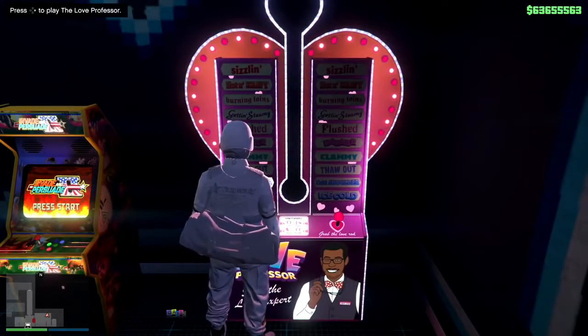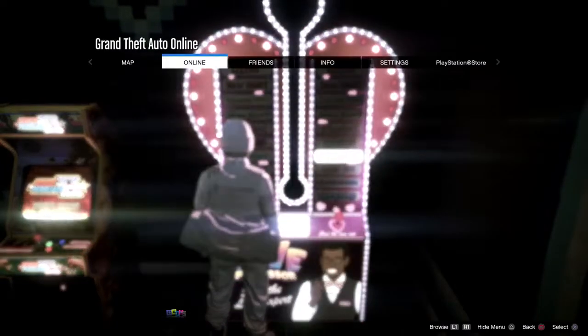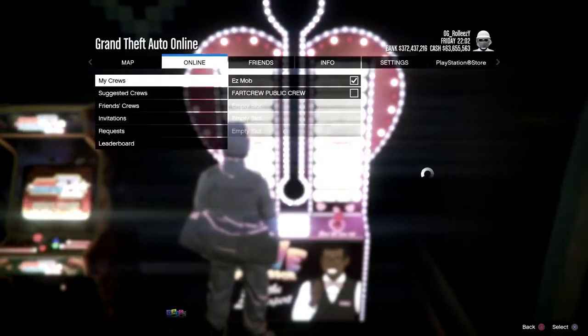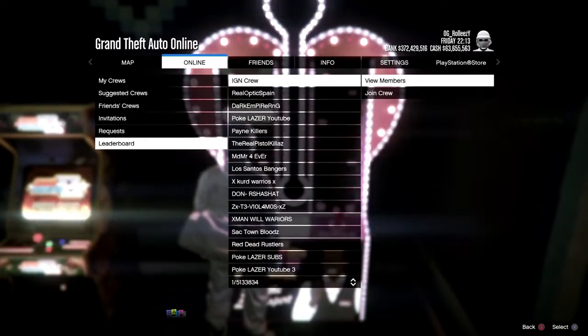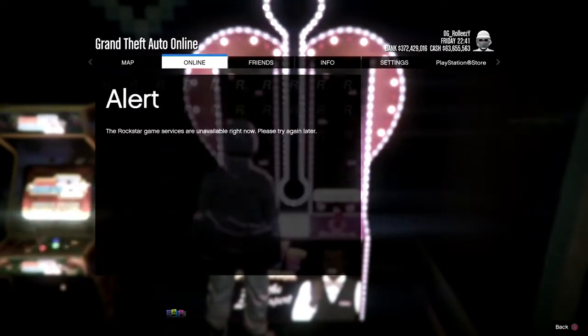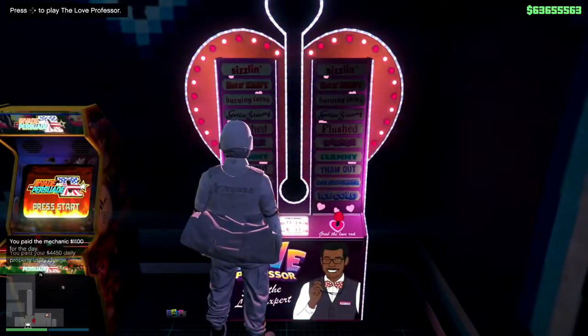Once you have the right D-pad option, press pause and go to Crews — you can do this completely solo. Go to Leaderboards, view members of any crew, and join them. Make sure you're in a free aim session so you get targeting mode alerts. Rockstar servers are rough right now so just join someone in your party if needed.